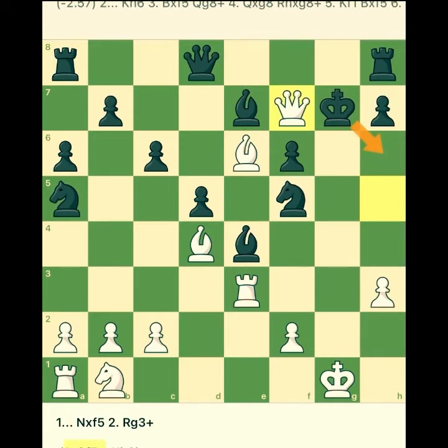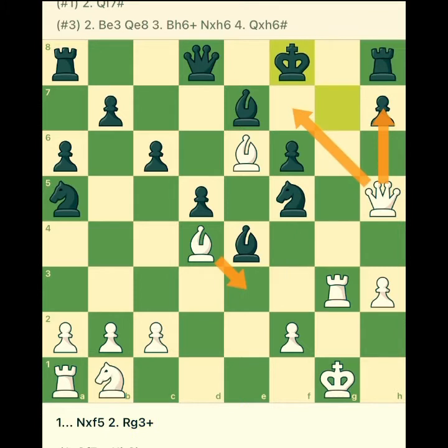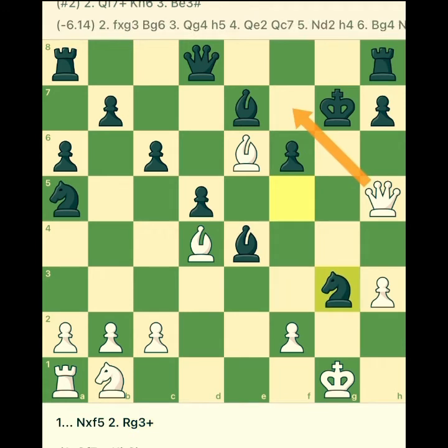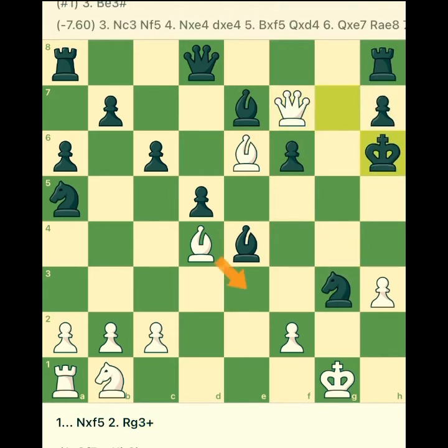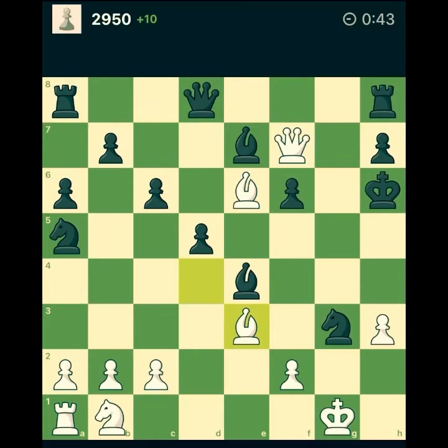So I first moved the rook instead, and noticed the king couldn't go there because it's a mate. So the king has to take it, and now my bishop is free. Now I can give this check at f2, because if the king goes up, this is some sort of scissor mate — I always pronounce it wrong.